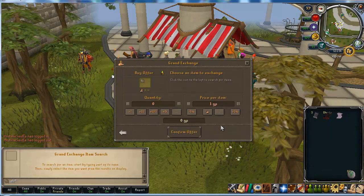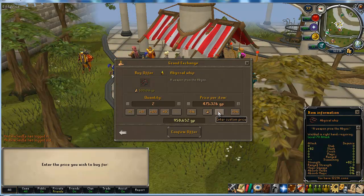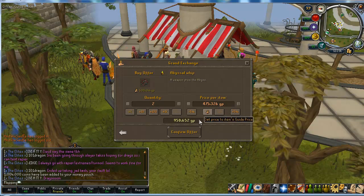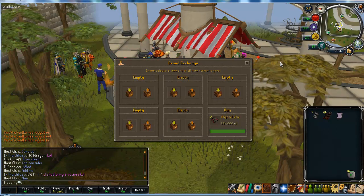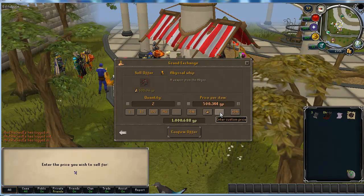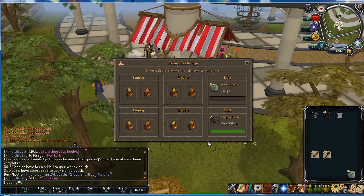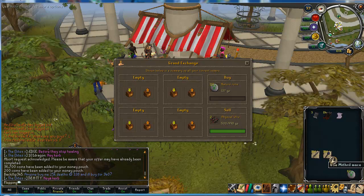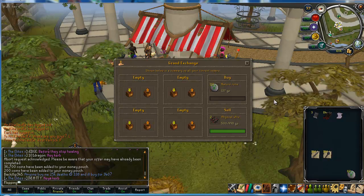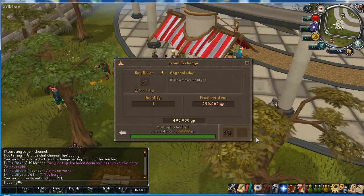I sold another two whips for 502K each and I'm going to try going a little cheaper buying them — 494K per. I managed to pick two more up at 494K and I'll put them back on for 502K. Pretty quick flipping again, wasn't waiting around too long. They sold. I also got some items to alch for profit — mithril two-handed swords and mithril maces, which both bought pretty quickly. I think there's one more whip I can do in this four-hour window.